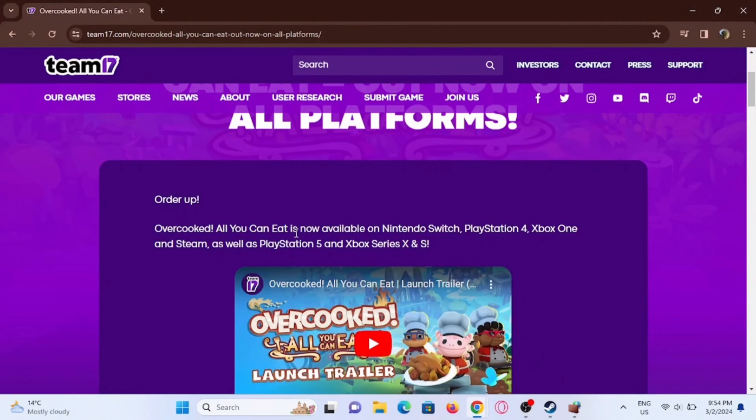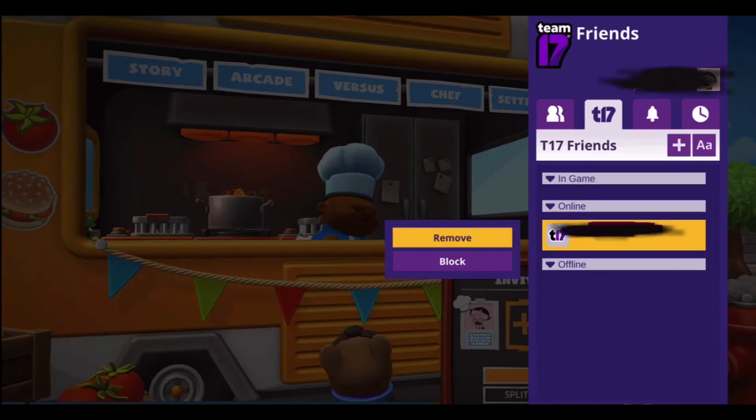For that, you have to invite your friends. You can easily do that by tapping on the settings option and heading to the invite friend option right here. Just go ahead and enter the player card or player tag of your friend, and make sure your friend is online and also that they are using a console — Xbox or PS4.